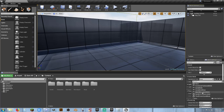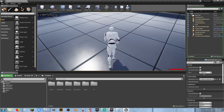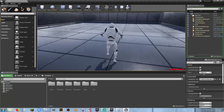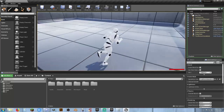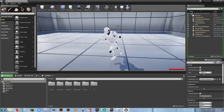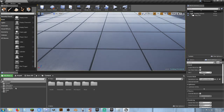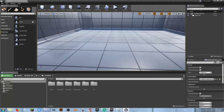So our player — what do we need to get started off with? Well, first off we're going to need a barricade. We already have the ability to jump, so we're going to get rid of that — so our player will no longer be able to jump. That is per the Division: you can't just randomly jump around. So we're going to get rid of that. But we need a barricade, so let's go ahead and create a barricade.